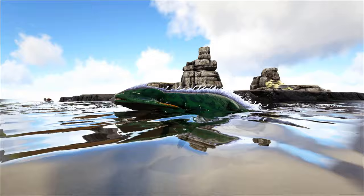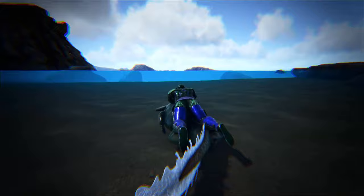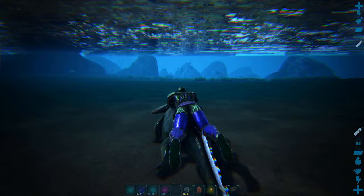Now, the Diplocaulus has some really interesting properties. It doesn't require a saddle, but you can only ride it in the water, meaning when it's swimming — move up to it and ride. You also see that we both have the same oxygen bar, and actually you are borrowing oxygen from the Diplocaulus, so you can actually stay underwater for a very long time.